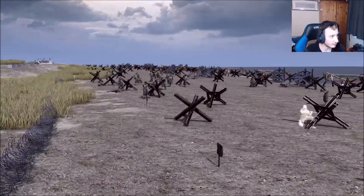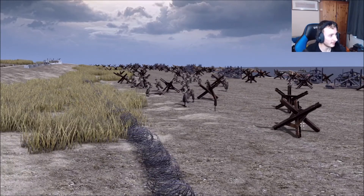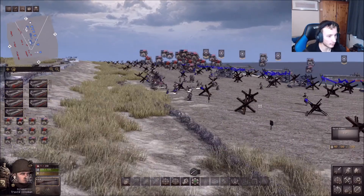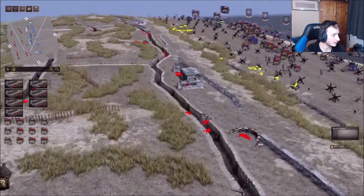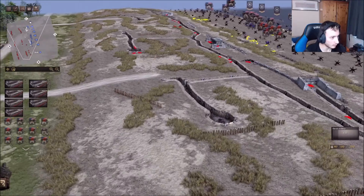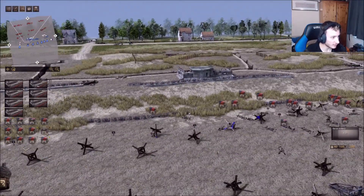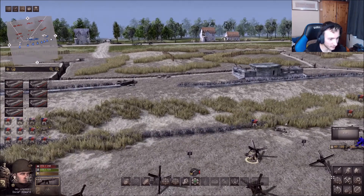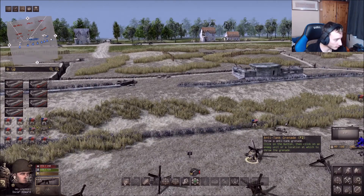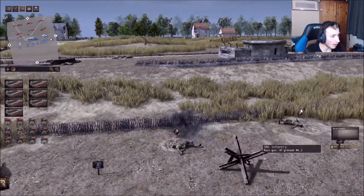Look at all the men just charging up — this is amazing. I'm not even controlling it, but you can see the AI and the mortars raining down on us. We've taken out one mortar piece. We need to try and take out the other one too. I don't think we actually have any engineers — we probably need to get a grenade and try to blow it up.